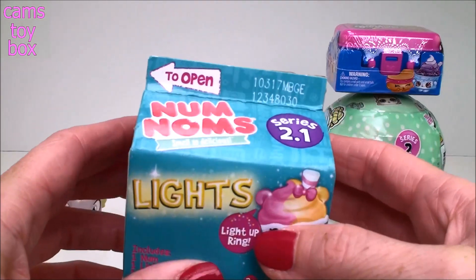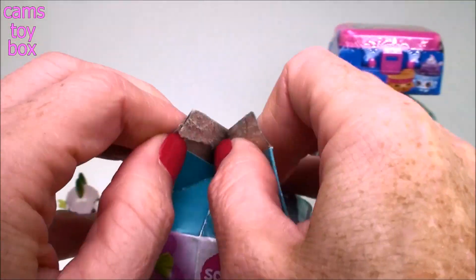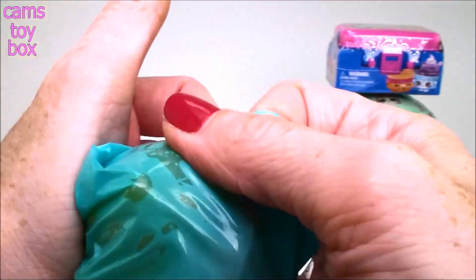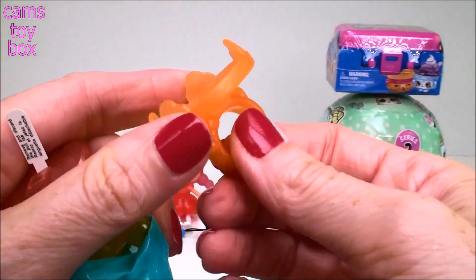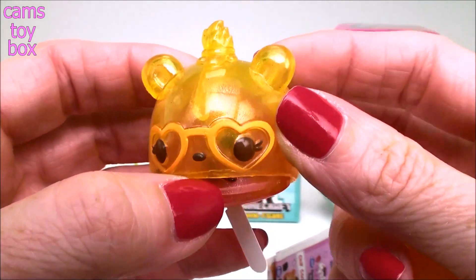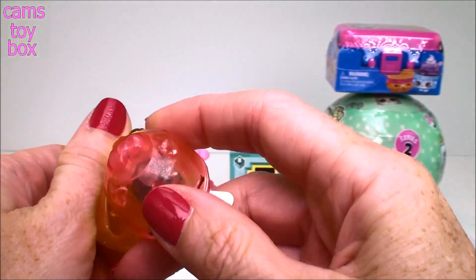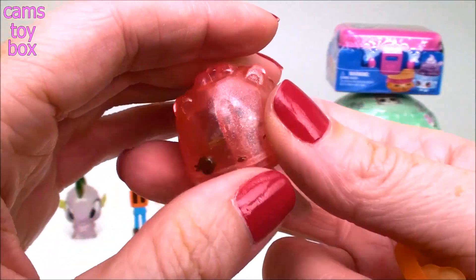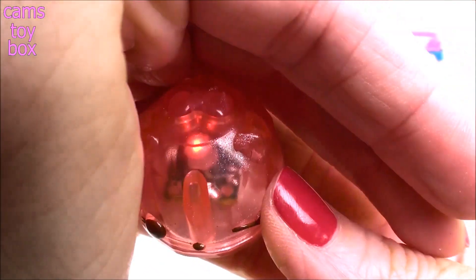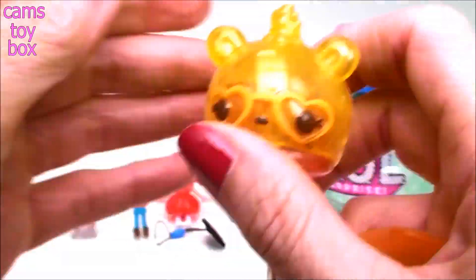And next we have a Num Nums Lights Blind Box, Series 2.1. It includes one num, one light-up num, and now they come on this cool ring so you can actually wear your num. Inside is the collector's guide. Here's the little ring — you can wear it on your finger and then the num pops right into there. Look at the glasses! Let me smell it — it smells strong, kind of citrusy. Here's our light-up; this looks like one of the gem ones, I can tell by the way it's cut. You pull the little white tab out, or press the bow on their head, and look how nice that lights up. You can put your num on top and it'll glow right through — it's kind of see-through, so that works really well. Let's check the guide and see who we have.